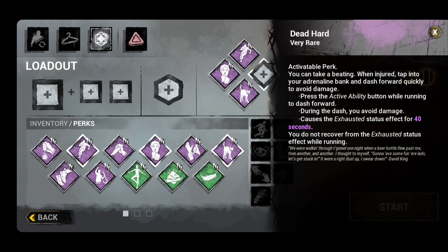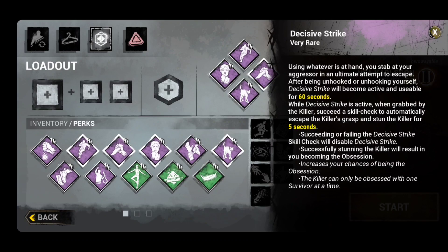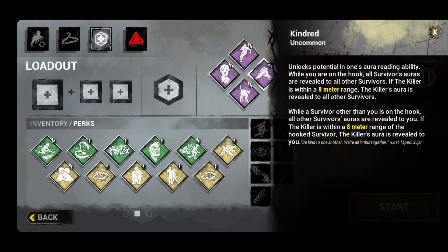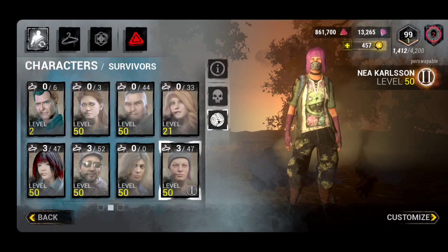I use Decisive Strike as my third perk — though this is more of a flex option. I think the first three perks are more important than the fourth. Decisive Strike is important because right now in the mobile market there are a lot of killers who are camping, especially if you're a really good kiter using Resilience and Spine Chill to full effect. A lot of killers will feel compelled to camp you when there are only two gens left because they feel like they're going to lose the match.